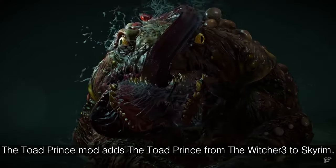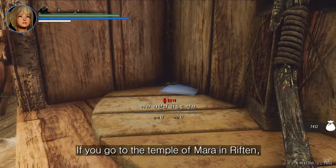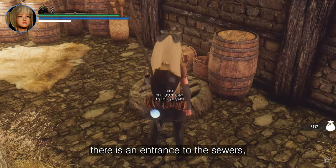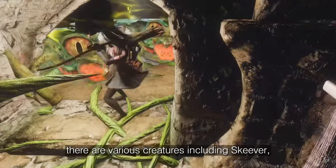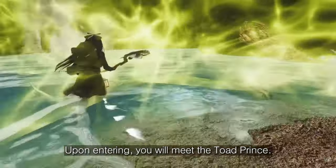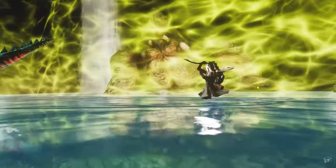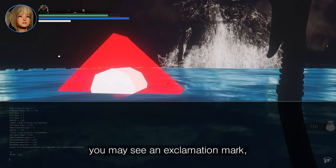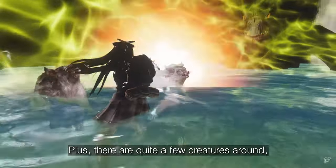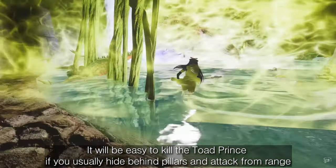Fourth is the Toad Prince. The Toad Prince mod adds the Toad Prince from The Witcher 3 to Skyrim. Right now it's a Nexus hidden mod, but if you Google it you'll find it. If you go to the Temple of Mara in Riften, you can get the key to the sewer along with a note. Go to the basement of Mara's Temple — there is an entrance to the sewers which you can use the key to open. When you reach the sewer there are various creatures including skeever. Go further and there is another entrance down the sewer water. Upon entering you will meet the Toad Prince. It doesn't summon creatures separately, but it has wide-range gastric juice attacks so be careful. Since it is a mod made mainly for LE, you may see an exclamation mark — run the meshes file with SSE NIF Optimizer to solve it. There are quite a few creatures around, so it will be easy to kill the Toad Prince if you hide behind pillars and attack from range.